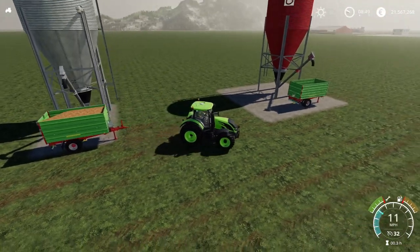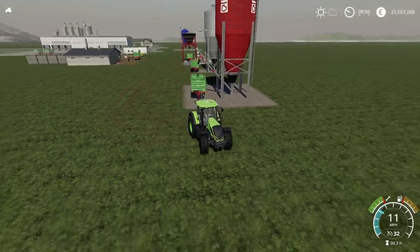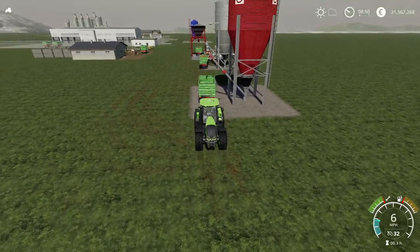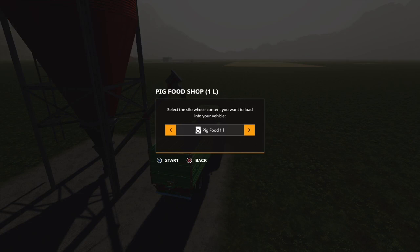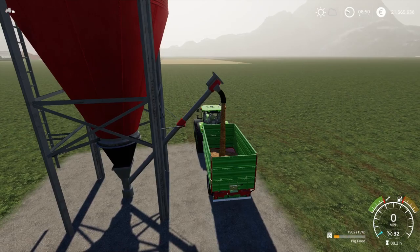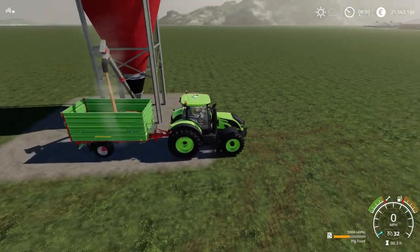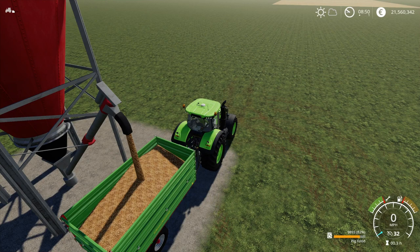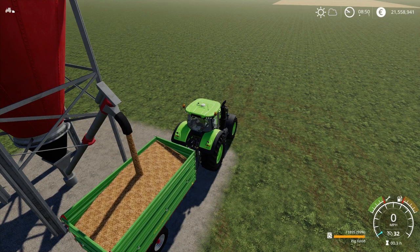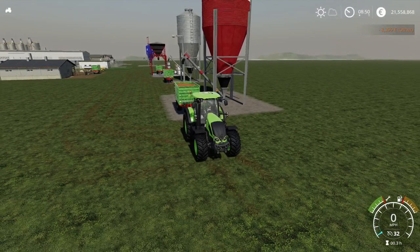Which brings us on to the mod that came out yesterday — by Holger Sengstock. This is the pig food trading system. You've got the buy point here, a storage point, and a selling point as well in that pack. Let's see what this is going to cost for 12,000 litres. The pour speed is much slower than the two Edge Gaming ones, but we are getting there. And it came in at 8,399. That's way, way cheaper. So that puts that one in second place.